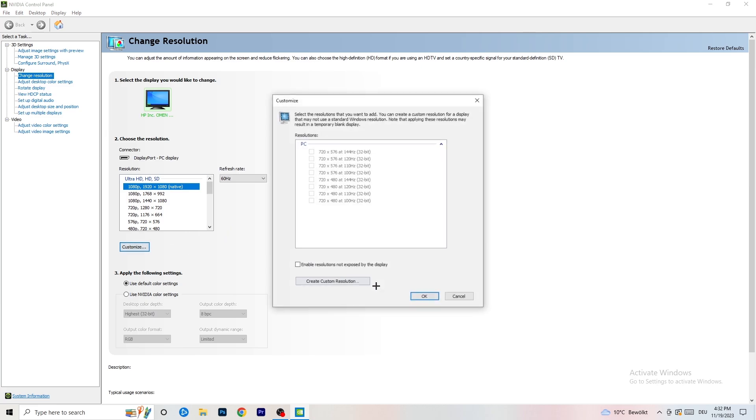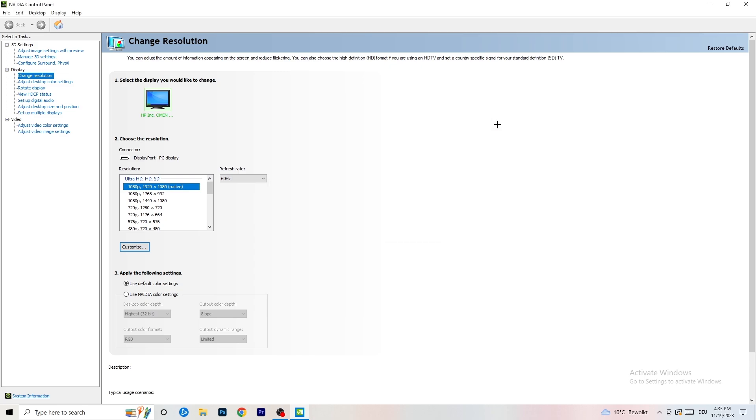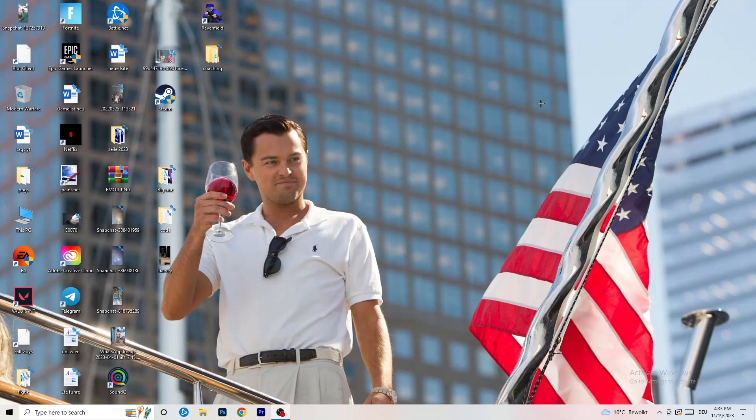Click 'Customize', then 'Create Custom Resolution'. Enter your in-game resolution — for example 1440 by 1040. Set the scan type to progressive, then go to either CVT or manual. If you go to manual, select 'CVT Reduced Blank', then click 'Test'. This will apply the resolution to your display. I won't do it now as it would destroy my recording, but you should go ahead and do it, then close the control panel.